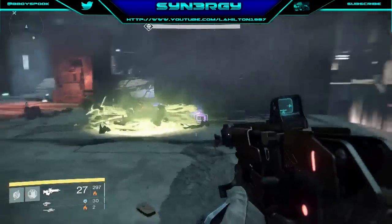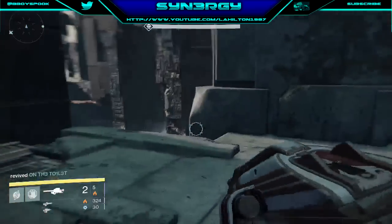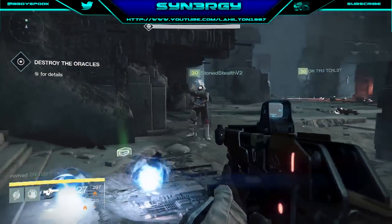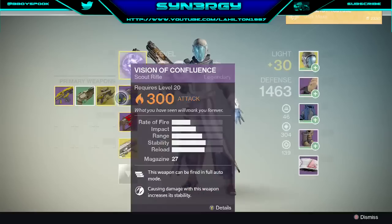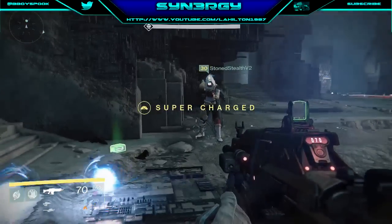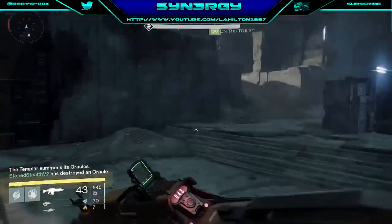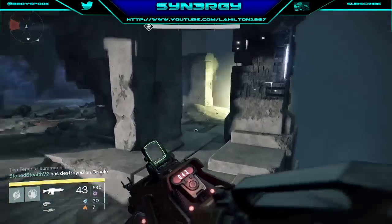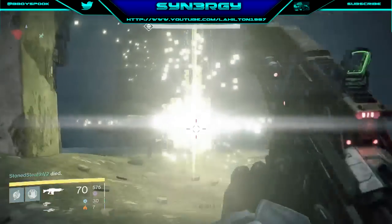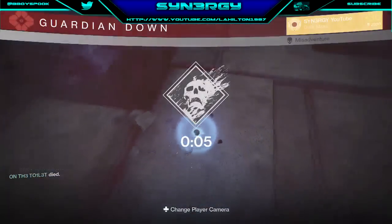That's basically how to three-man the confluxes on Vault of Glass Hard mode. Don't forget to like, comment, subscribe, and let me know what you think of the tactics. Hopefully this will help your teams out if you're struggling with the confluxes and you've got those random three people that have died every time — at least now you know how you can do it in order to survive. We're just going to randomly shoot this oracle — we don't take it down anyway, but we killed the first oracle so we're safe. And we're going to wipe it. Peace out guys.